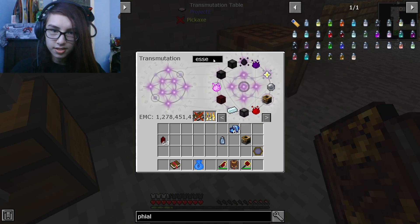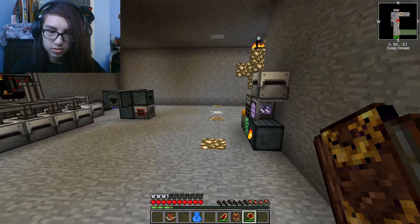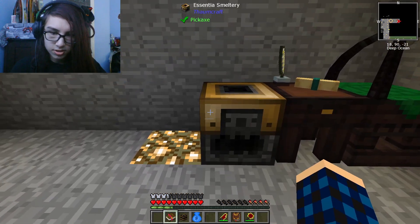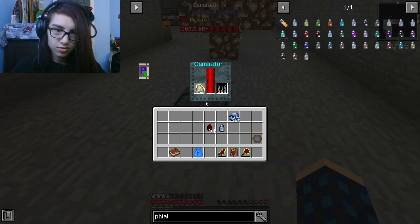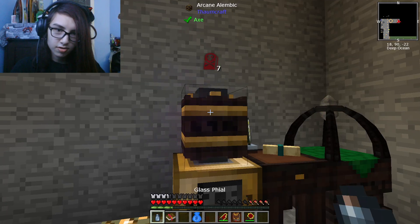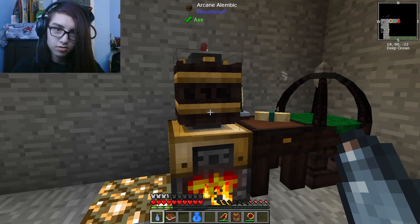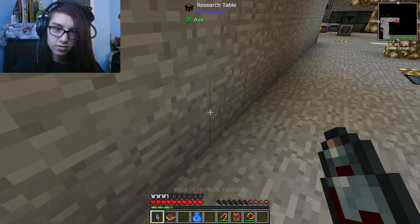The essential smeltery and the alembic - that's what it was. I'll set those up, place them down. I just need like a piece of coal. Then let's grab our file of mortis. One, two, three - yay, we have our little file of mortis!